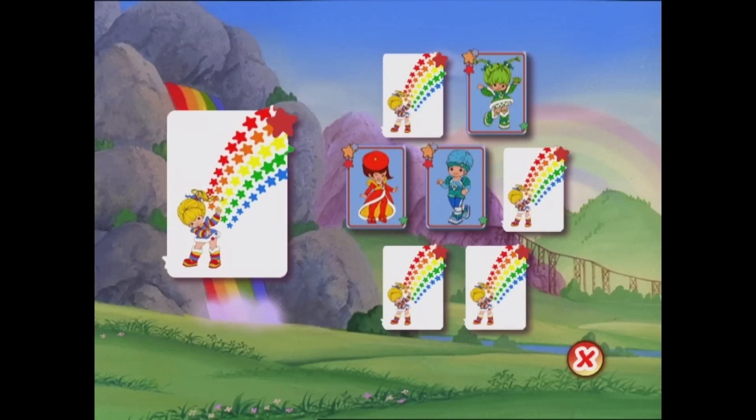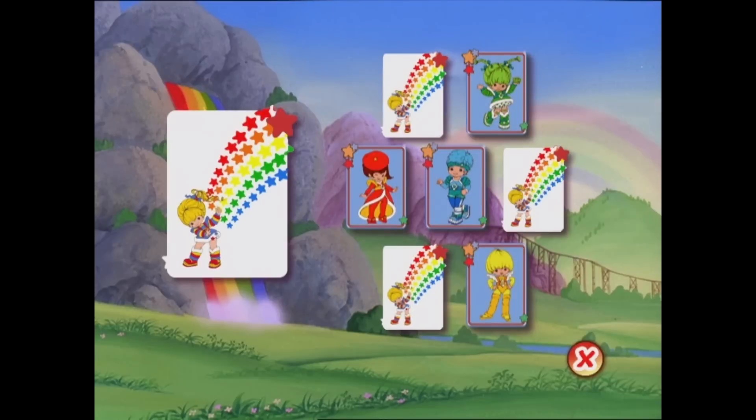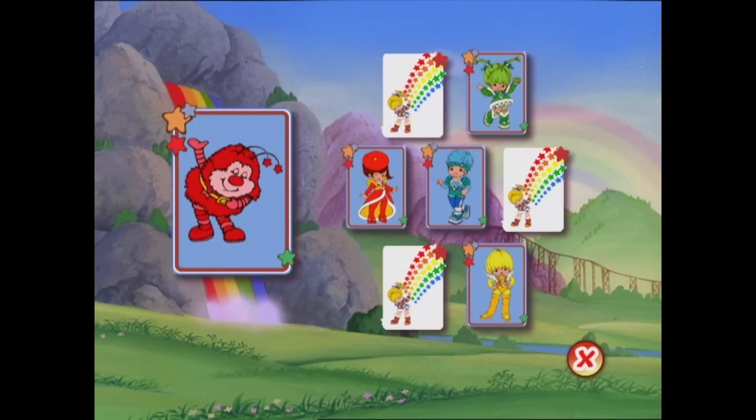Okay, which one is next? This one is called Spark. Can you remember where Spark's matching color kid was? You got it! Canary Yellow is exactly the kid we're looking for. Just a few matches left. You're doing so well. Let's see who's next. This charming sprite is called Romeo. Can you find a match? You're absolutely right. Romeo and Red Butler are the best of friends.